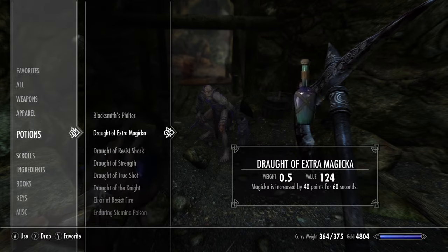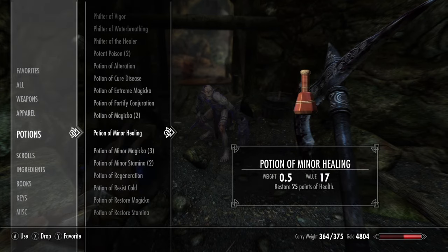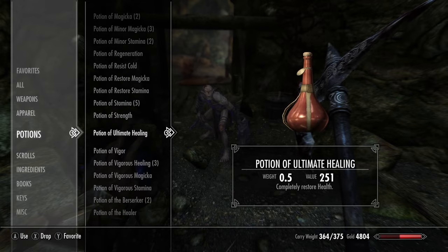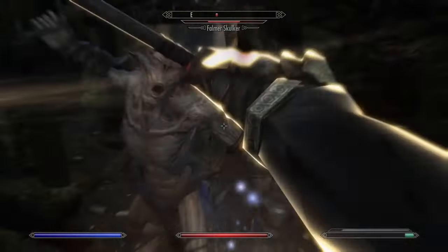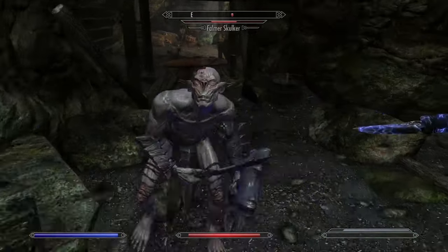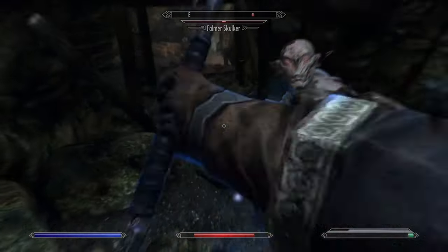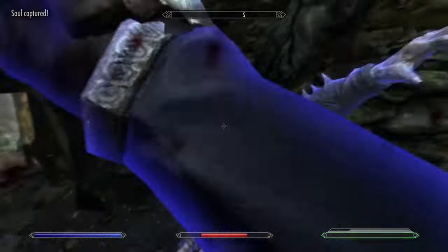Soul Trap is a really good enchantment, but it's a terrible spell for one main reason. There's a perk in the Conjuration tree called Soul Stealer at level 30 Conjuration. This perk makes it so that bound weapons cast Soul Trap automatically. After the Dragonborn gets this perk, which is pretty early in the game, there's almost no use for Soul Trap as a spell anymore.